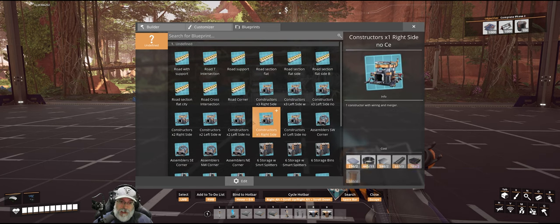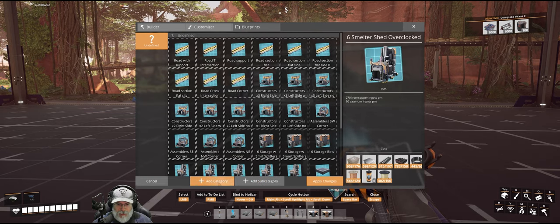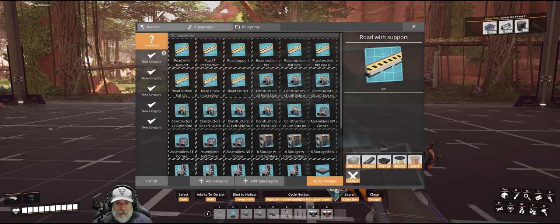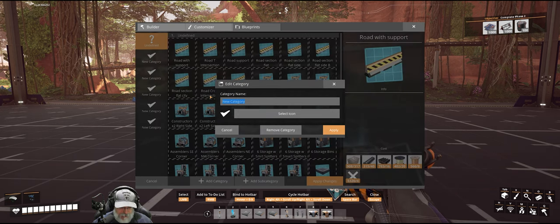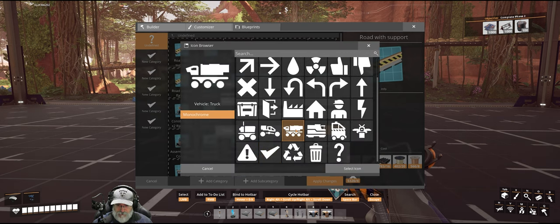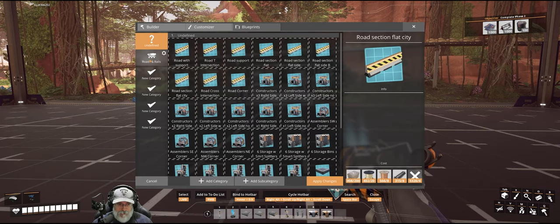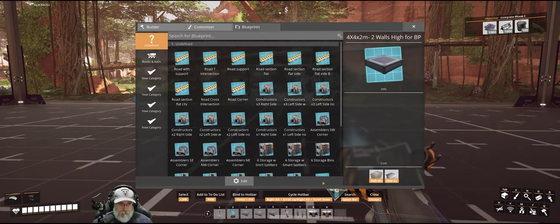Now let's organize these into folders and categories. Click the edit button and click add category — you can add multiple. Then click the gear button on your first category to name it. Let's call this first one Roads and Rails, select the truck icon, click apply, and then click apply changes to lock it in.